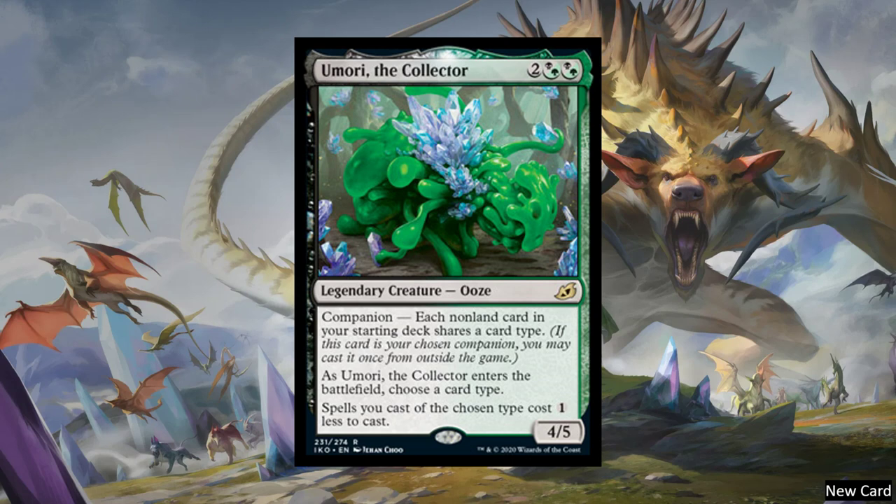Next, we have Umori, the Collector — one of my favorites. It's the Golgari version, a legendary creature Ooze. Its Companion requirement is that each non-land card in your starting deck shares a card type — so for example, all your cards have to be creatures. When it enters the battlefield, choose a card type like creatures, and then all your creatures cost one less. It's a big ask to only have creatures, but if your deck is already doing it, this is just a free throw-in. Also, this does not count towards your 100 cards in Commander.